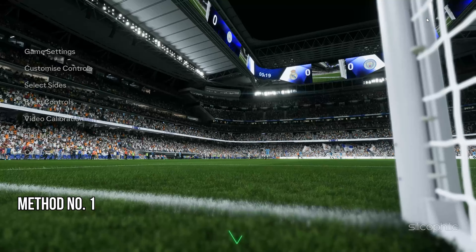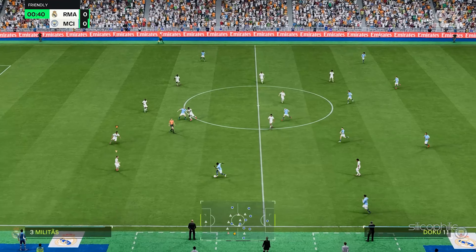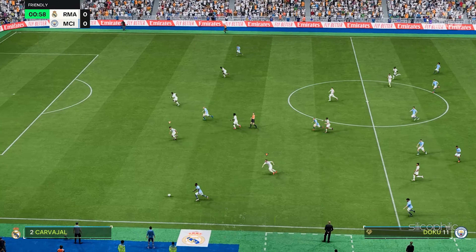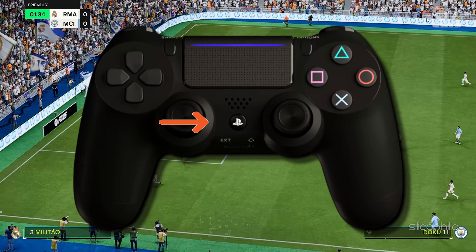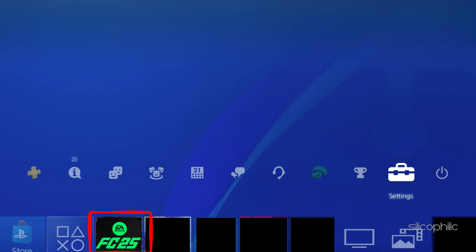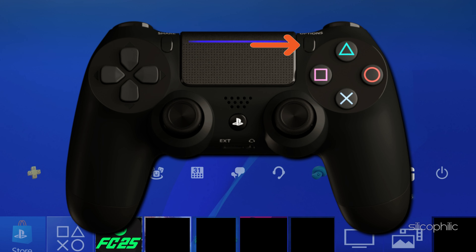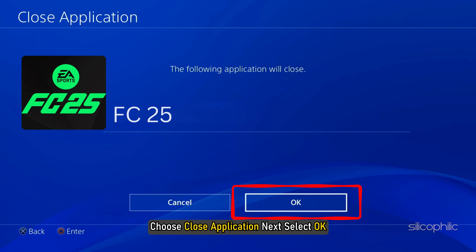Method 1: Restart the game. If you are getting error CE-108255-1 while playing FC 25 on PS4 or PS5, press the PS button on the controller. This should lead to the PlayStation home screen. The game's icon should now be highlighted but not chosen. Press the options button on your controller, then choose close application and select OK.